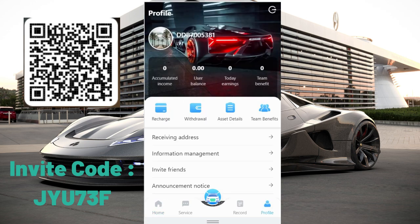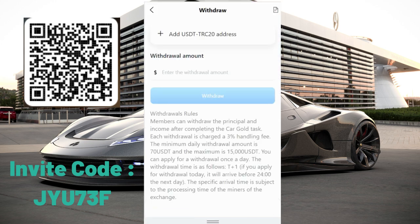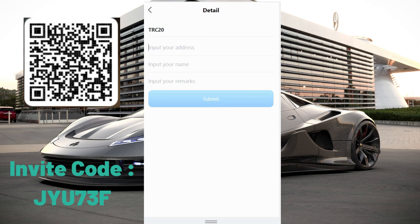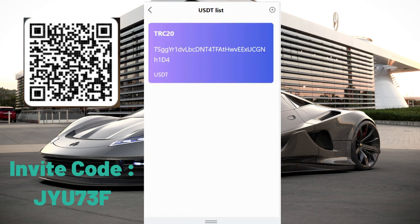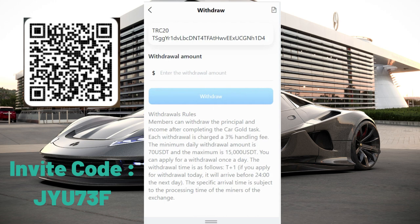In the mine section, you can see your accumulated income, user balance, today's earnings, and team benefits. To withdraw, you need to enter your wallet address — the TRX address — click here, input your name and remarks, which is just a description, then click submit. As you can see, I've already added my wallet.